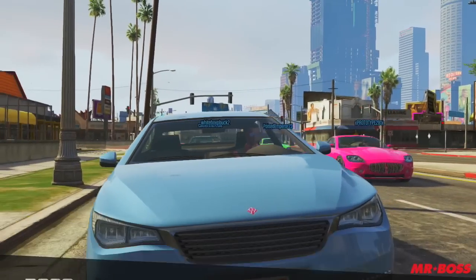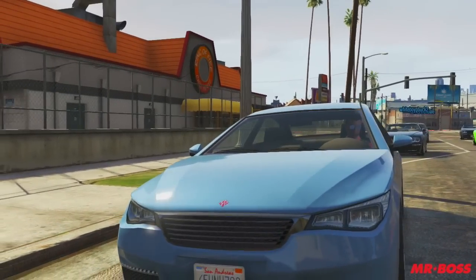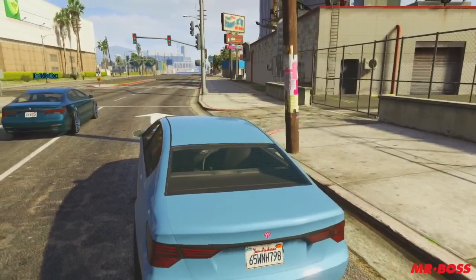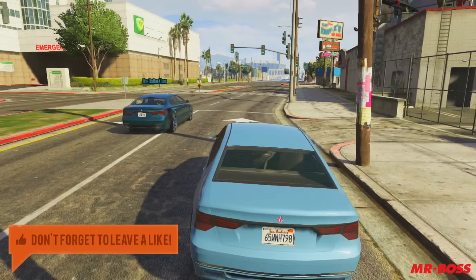Hey, how's it going guys? Mr. Boss for the win here, and in today's Grand Theft Auto 5 online video, I'm going to be talking to you guys about one of the leaked images of the Enus Huntley, one of the supposed new DLC cars that is supposed to be coming out with the High Life DLC.